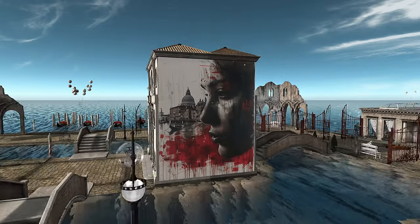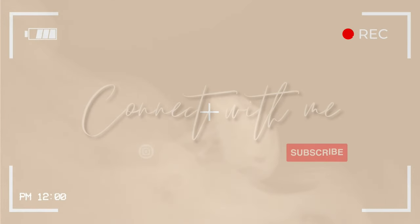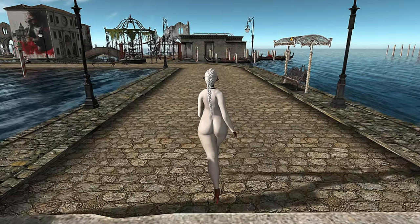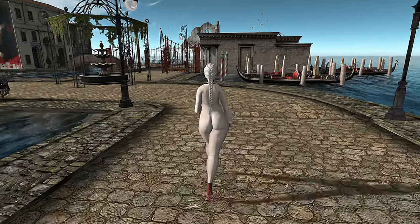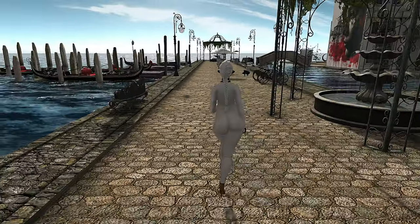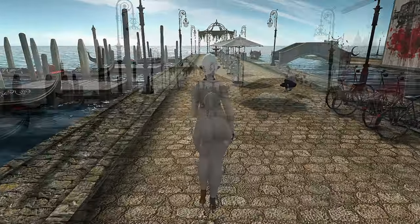Hey y'all, let's check out Soulstone. Welcome to April Diamonds day 6. So today we're at Soulstone. This is an adult-themed, Venice-inspired sim that is also TP friendly, so you're gonna have to leave the kitties behind. First things first, we're gonna go ahead and do an outfit check.